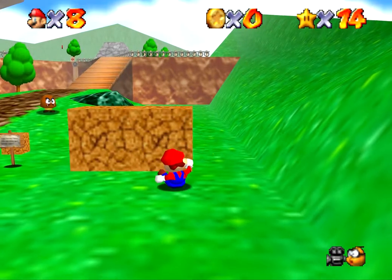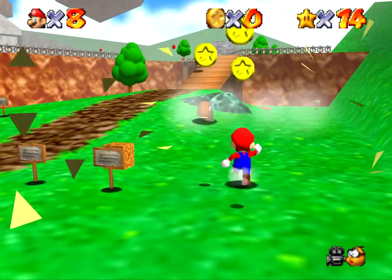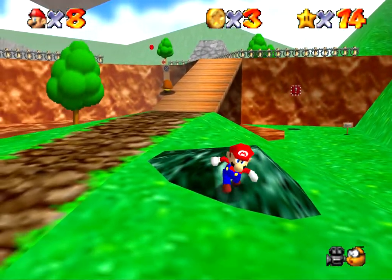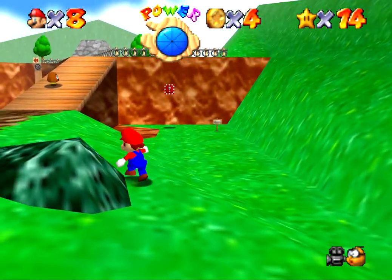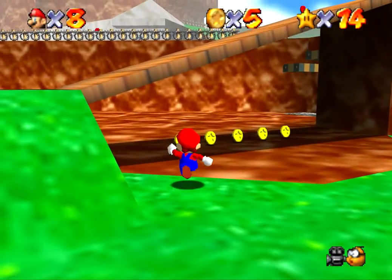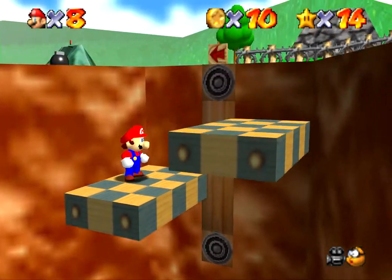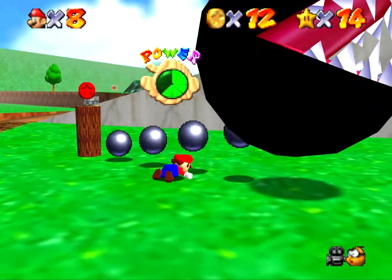I think we want to leave no block unturned in our search for coins. Oh, there we go. Come on, Mario. I can't even catch a Goomba. I want your coin! I think... yep. I think he's got a red coin on top of him. Ow.